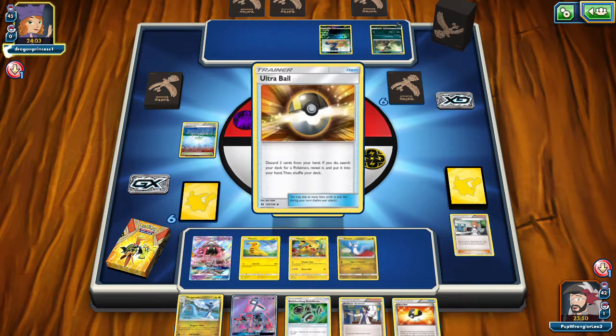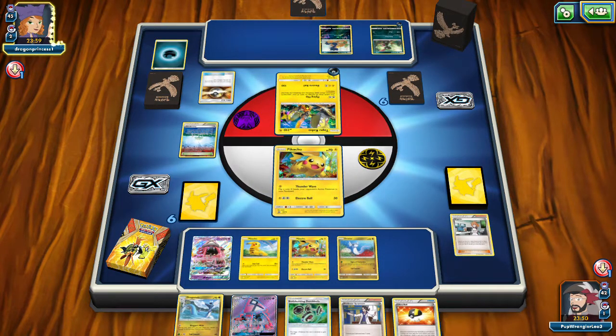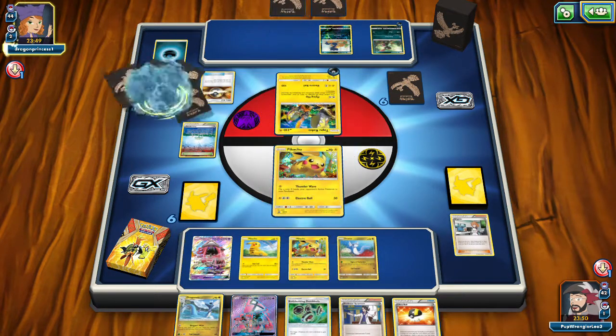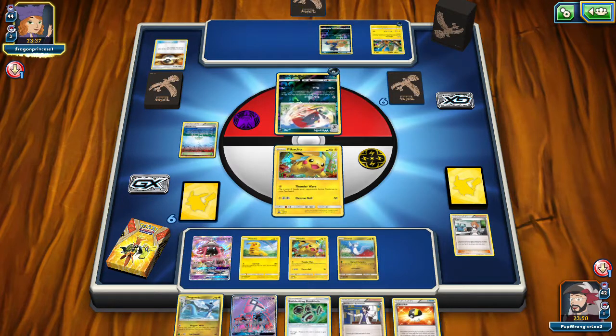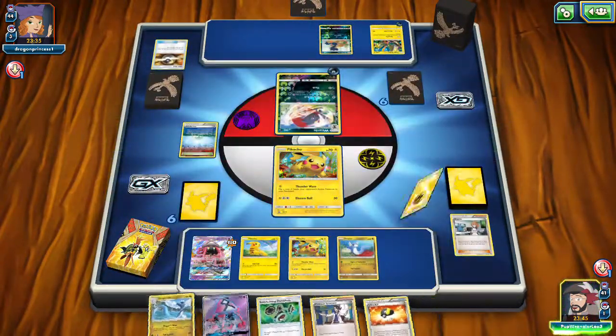We'll be able to Ultra Ball for that Raichu next turn probably. We don't need the second Tapu Lele down. Ultra Ball — Weavile. They're going to be spreading damage to my Pokemon with abilities, which I don't have. Coco, Weavile — I think Weavile is going to attack this turn and try to get damage on that Lele. Okay, was that actually worth it? That's the question.